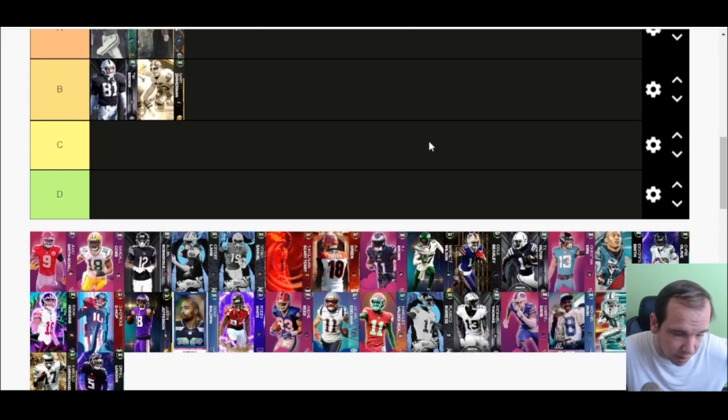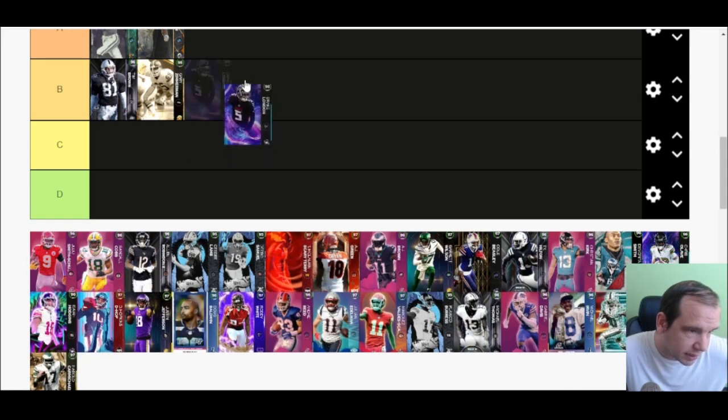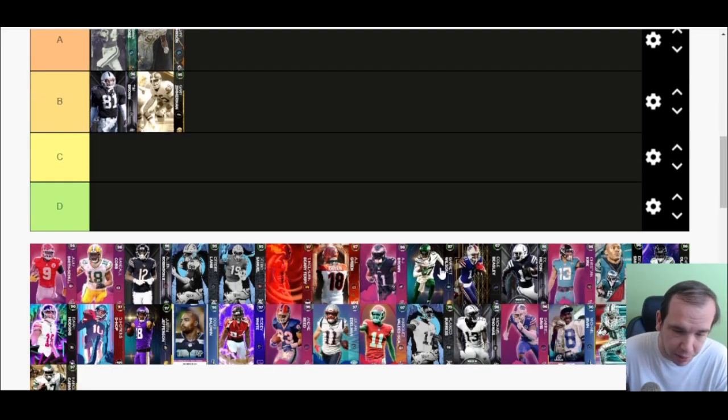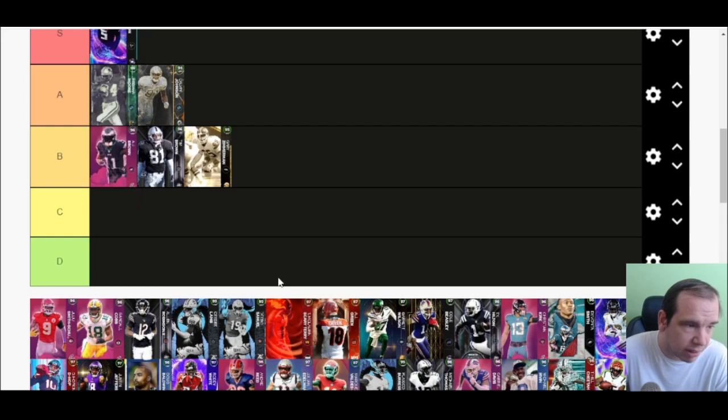Drake London is S tier. Every time I played yesterday he jumped over someone, caught it, aggroed over them, broke two tackles, and ran into the end zone. Best animations in the game — cuts on a dime, gets good separation. Love that card.